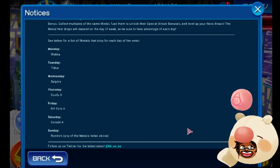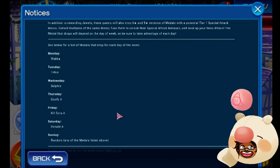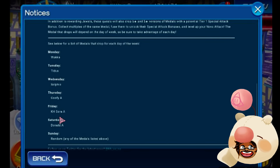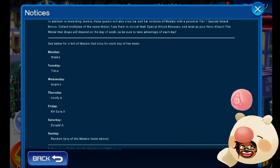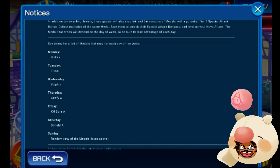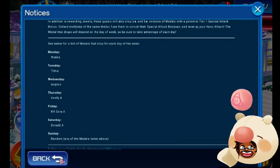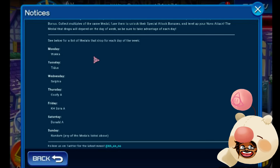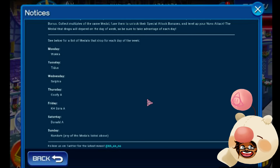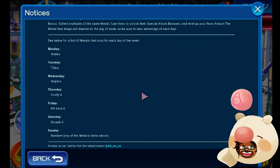Wakka, Tidus, Selfie, Goofy A, Kate, Sora A, and Donald A. I think the only ones I may need to re-roll are Wakka and Sora. But yeah, guys, even if you're just starting in this game, this is a beautiful and wonderful opportunity to get in there and max guilt these medals. If you do not have these medals all maxed, you're looking at 6 medals — that's a level 30 Nova. That's awesome.